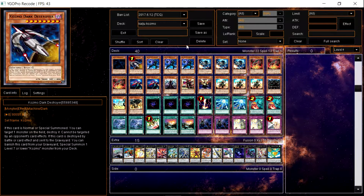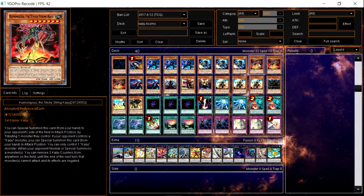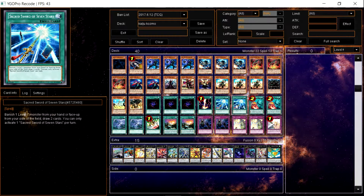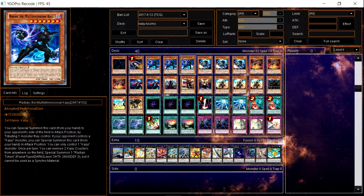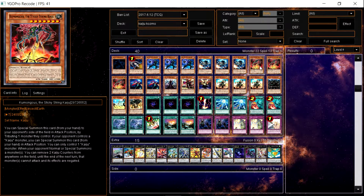We use three Radians and three Kumongous for the Kaijus. Radian is the Kaiju you summon to your own side using Slumber, and Kumongous goes to the opponent's side. The reason we use Radian and Kumongous is because of Sacred Sword of Seven Stars — they're both level 7. Radian also works really well with Foreigner; you can Kaiju their monster, summon Foreigner, ram it, go into Farm Girl, and try to OTK since they're both 2800 attack. Kumongous has lower attack than Radian, which is useful too.